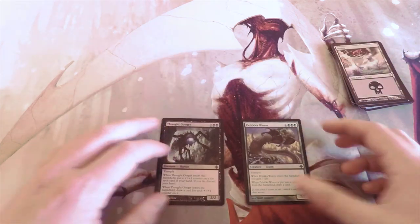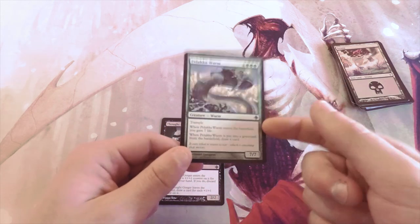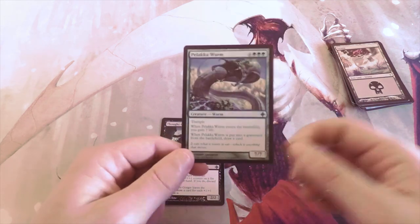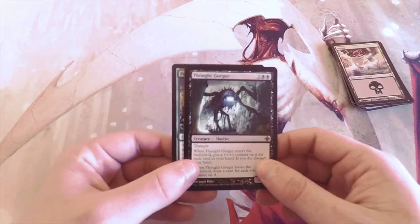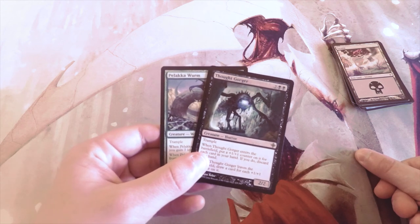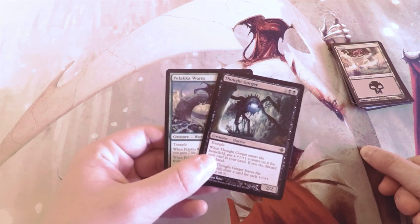Personally I'd go for Palaka Worm. With all the Eldrazi Spawns in this set you can ramp pretty quickly, so I'd be picking up spawn creators and mana enablers to play this massive bomb. That said, I could see Thought Gorger being a pick too, so I might be wrong on that one. Hope you enjoyed the episode — leave a like or comment, subscribe to stay up to date, and thanks for watching!